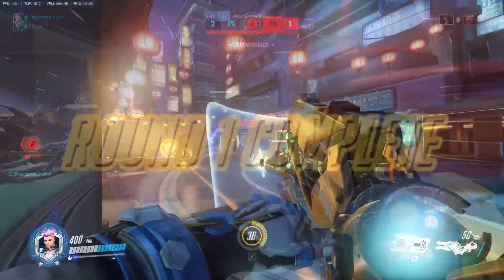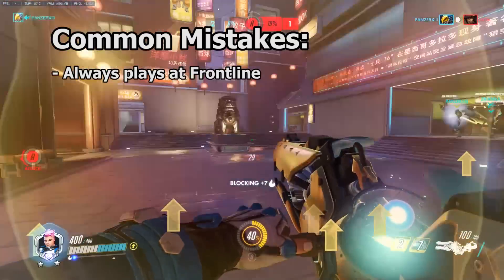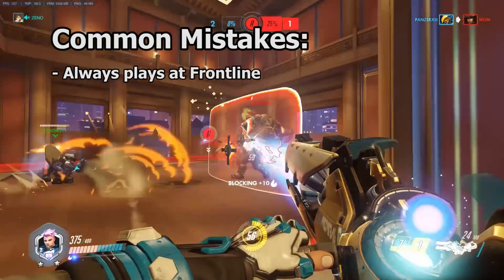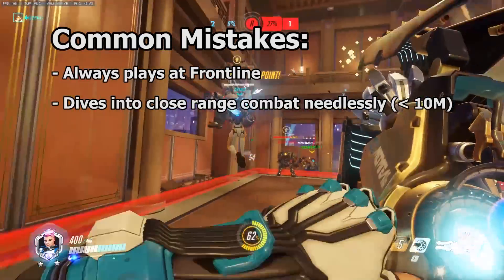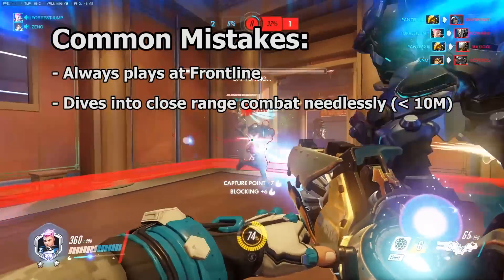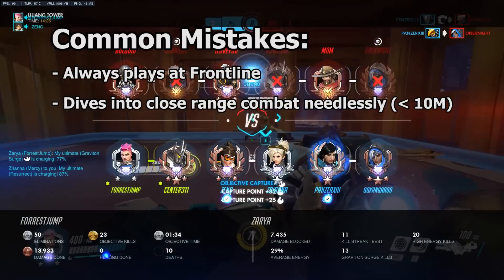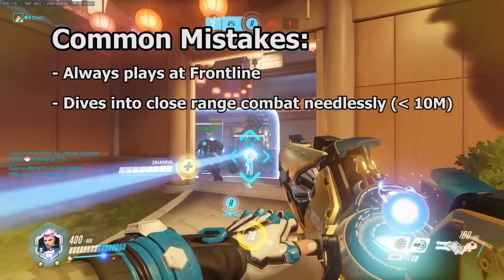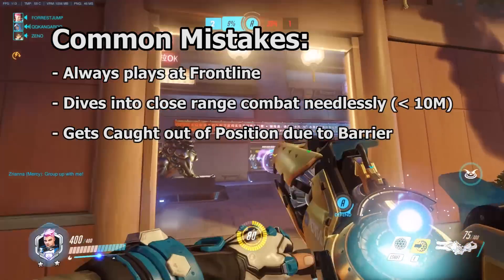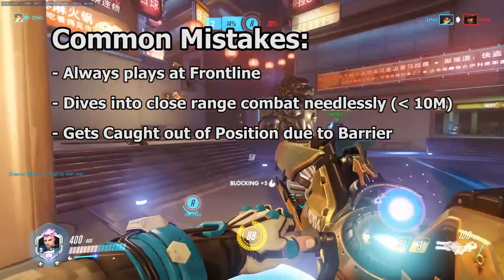To close out this guide, we're going to go over three common mistakes I see the most with Zarya positioning. First: playing too close to the front line all of the time. These players don't turn around or fall back to get a view of the entire battlefield often enough, which leads to bad bubbles and missed bubbles. Second: diving in at enemies as if Zarya wields a shotgun. Zarya's beam works up to 16 meters — you want to use all of that distance. Getting up too close to squishies for no reason just makes life harder and is often more dangerous. Third: getting caught out of position. Players often overestimate the safety that a personal barrier provides. Use caution when being aggressive — Zarya is very slow and it takes time to get back to safety when you're caught out.